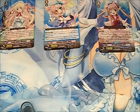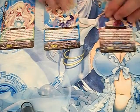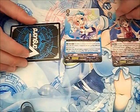One last thing I want to talk about is something that requires going a bit into the future — probably around Spring 2014 — and that's the lock mechanic. This is a new mechanic in Vanguard. Not a lot of people know about this unless you keep track of what's going on in the OCG. It just came out in the form of a new trial deck in Japan and their newest booster set, Binding Force of Black Rings.